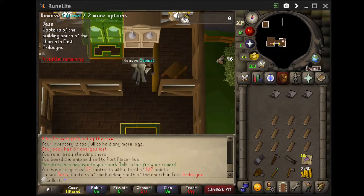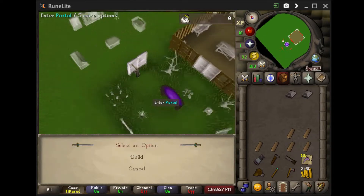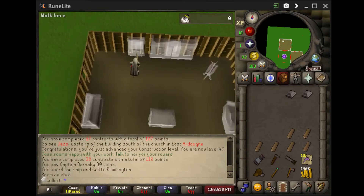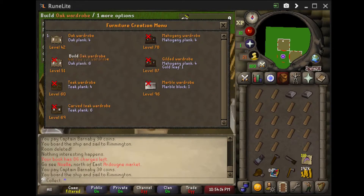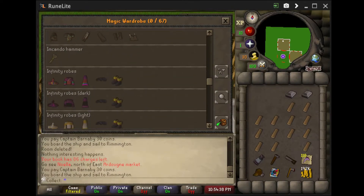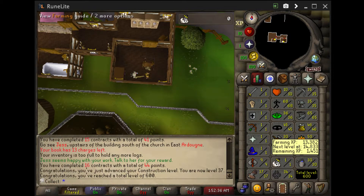Here is 46 construction, which gives us the ability to create an oak armor case after creating a costume room, so we can start storing our skilling outfits or outfits in general. We can store 25 sets or items with the oak armor case, and because we got the stale baguette, we can store that as well. We're also creating an oak wardrobe to store graceful and other items. There's a lot we can store now due to the increased storage limit even at lower construction levels. We also hit 600 total level, which is a little milestone.